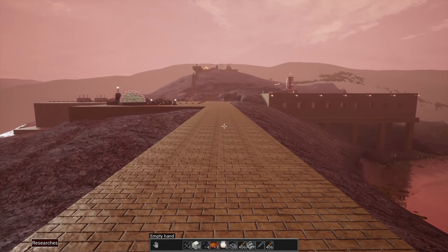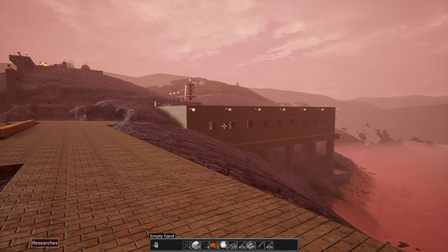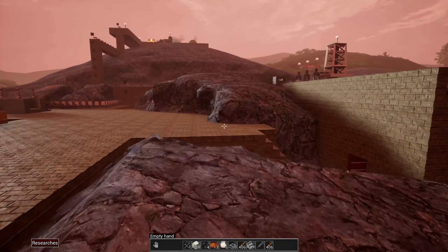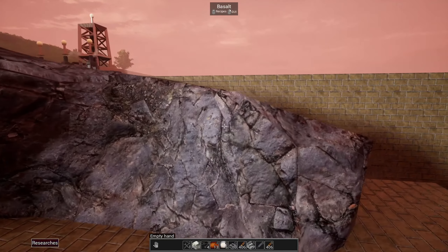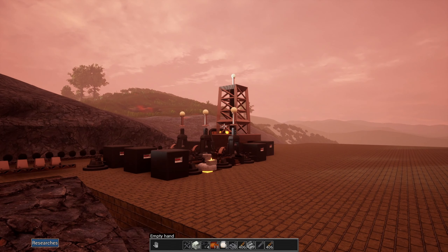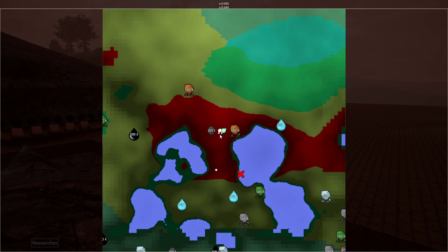We'll start by watching the latest official trailer for the game and then while that runs I'll read the short description of the game from Steam - there's not much there but I'll read what there is. Then after the trailer runs, I'll take you on a tour of my current factory and we'll dive into a bunch of the details about EvoSpace and how it plays.